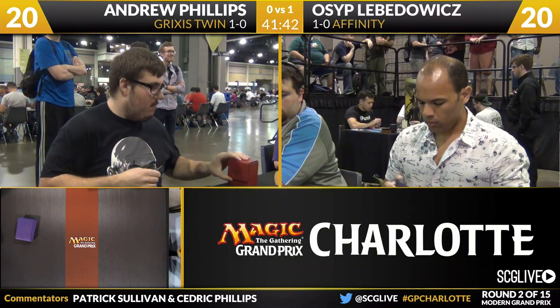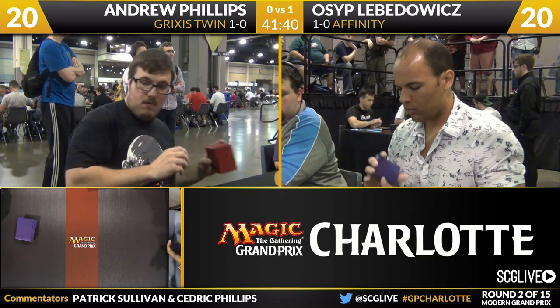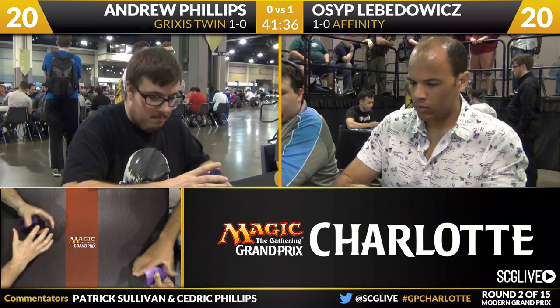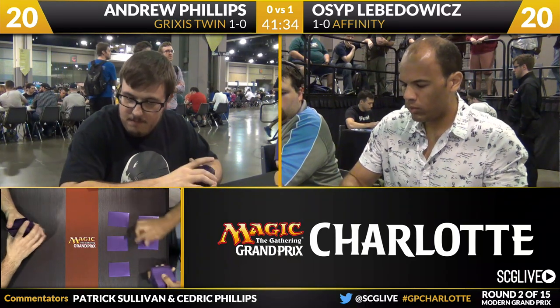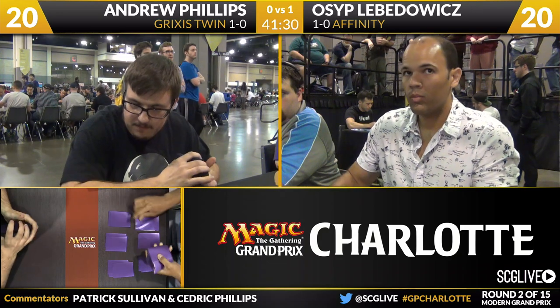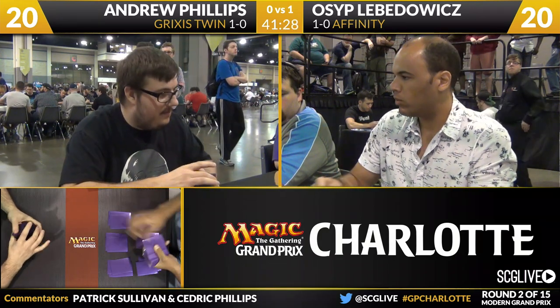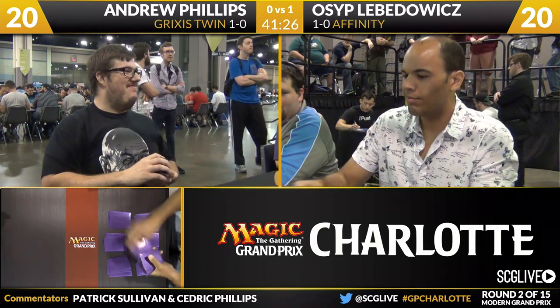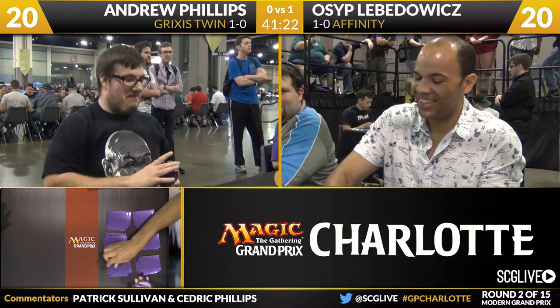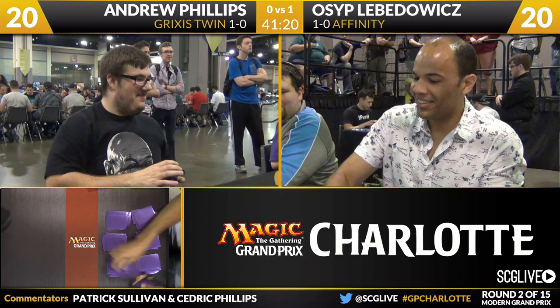Slaughter Pact is the one that really stands out on the sideboard — that's a card we haven't seen much recently and it's very good against Twin decks. You sometimes see it in Jund and Abzan sideboards, but those decks aren't really strained to find removal that interacts with the combo, and most of the time people are boarding out the combo against those decks anyway. Here it's going to be great because it's a speed matchup.